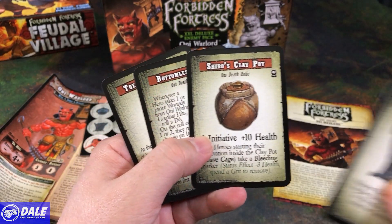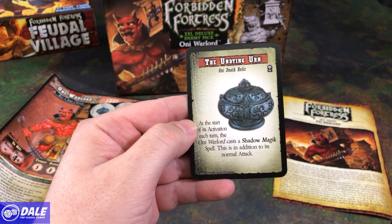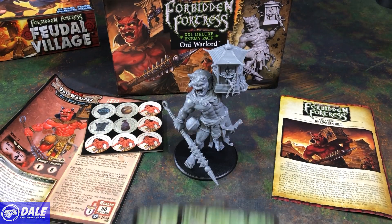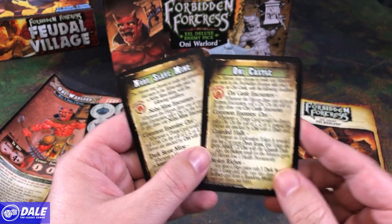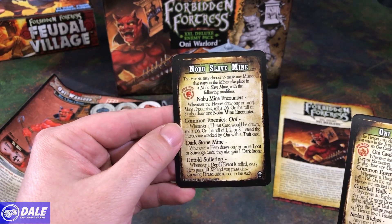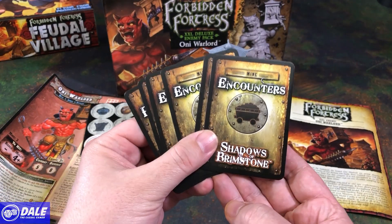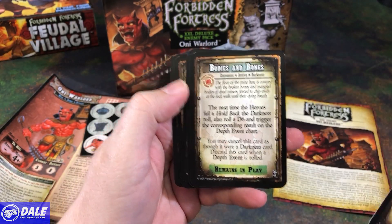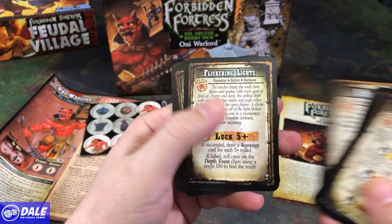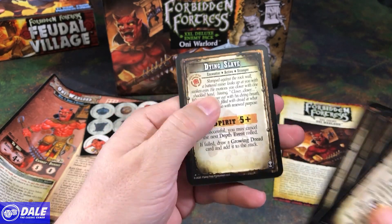And some Oni Death Relics: the Soul Mat, Clay Pot, Bottomless Sack, and the Undying Urn. And the Adventure Slave Mine cards for the Oni Castle and the Naboo Slave Mine. And some more Mine Encounter cards: the Chain Gang, Bodies and Bones, the Rusty Gate, Flickering Lights, Runaway Mine Cart, and the Dying Slave.